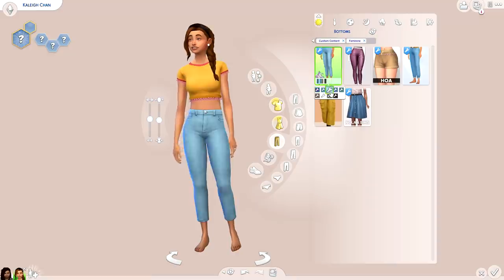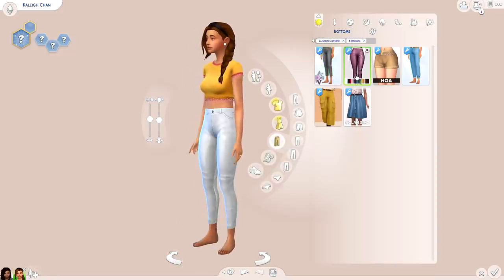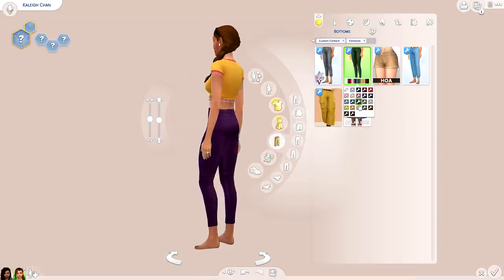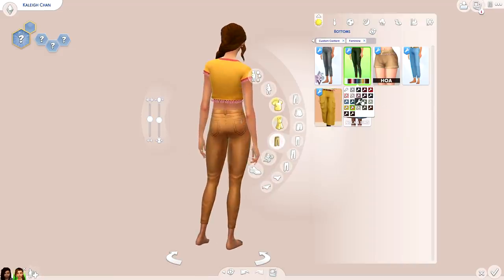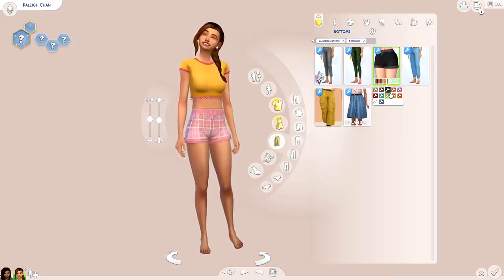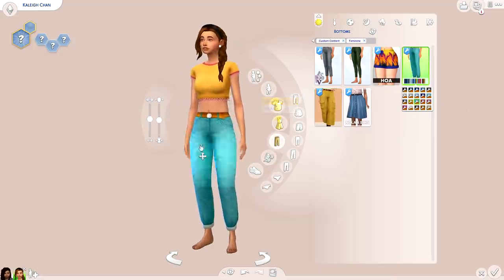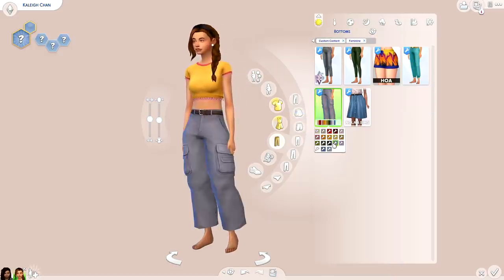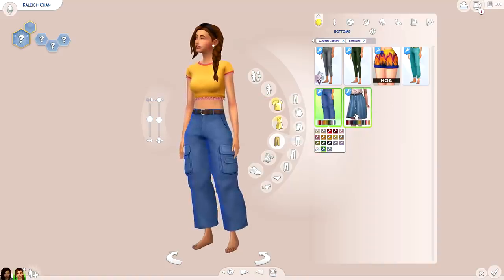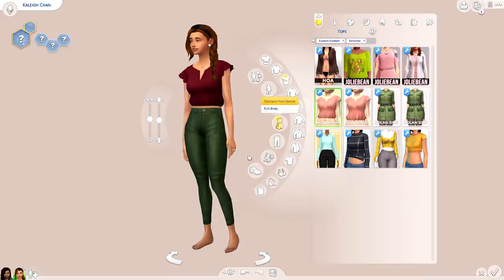Moving on to bottoms — I've got these jeans that I love because I really like cropped jeans. I also grabbed these pleather pants — so good I had to show them twice. I grabbed these shorts which come in a few variations and I'd love to see more. Got those jeans with a little belt, some corduroy options, and some cargo pants — they're really cute. And also the skirt you saw earlier.